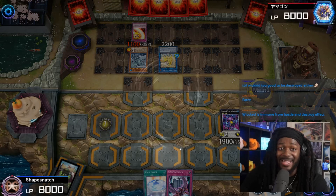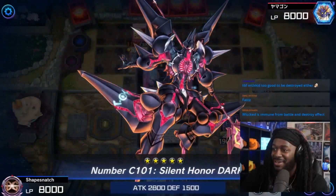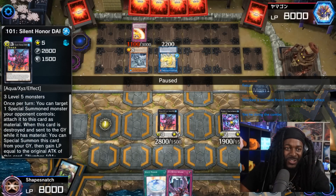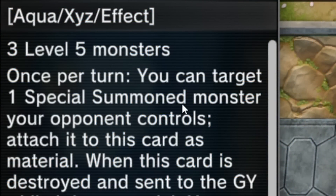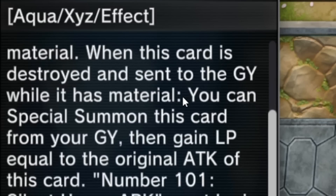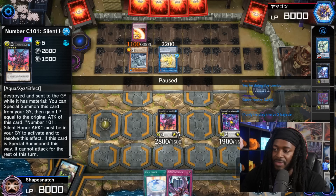We'll activate Gnash Knight to XYZ summon again — we're gonna make Silent Honor Dark. Chat just let me know Cyber Wicket can't be destroyed, but we're gonna destroy the Gam Seal. Silent Honor Arc: once per turn you can target one special summoned monster your opponent controls and attach it as material. Then when it's destroyed and sent to the graveyard, you can special summon this card from your graveyard and gain life points equal to its original attack. Must be in the graveyard to activate and resolve. If it attacks, it cannot attack for the rest of the turn.